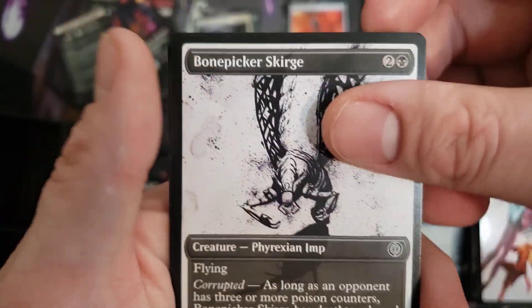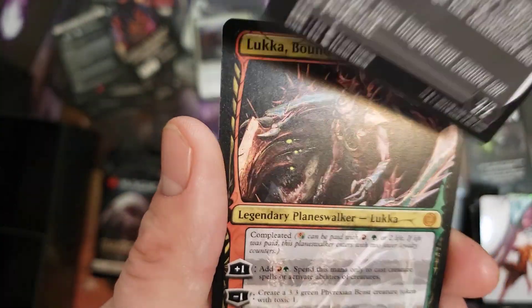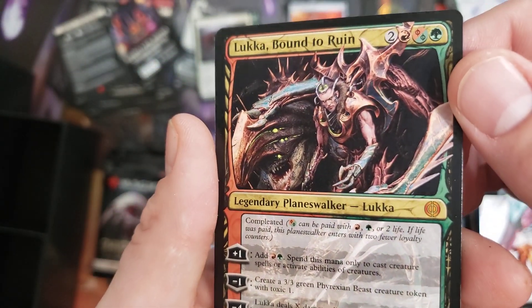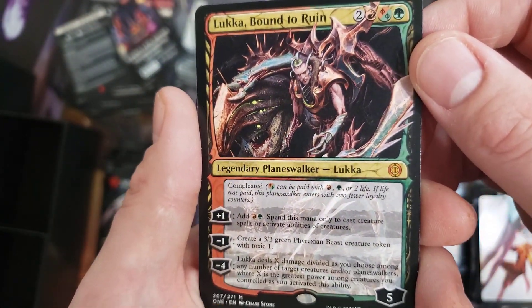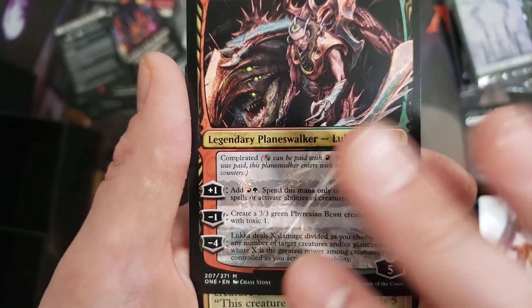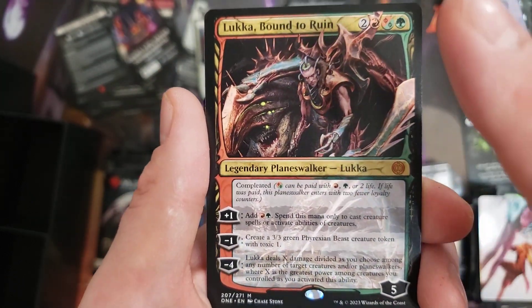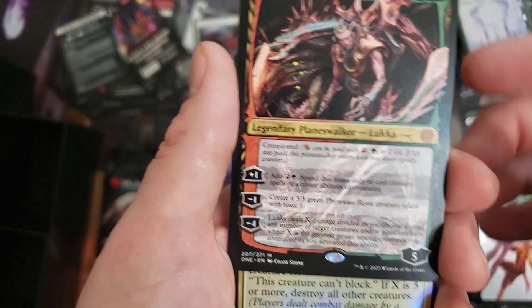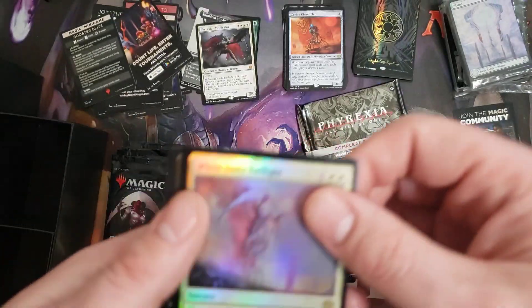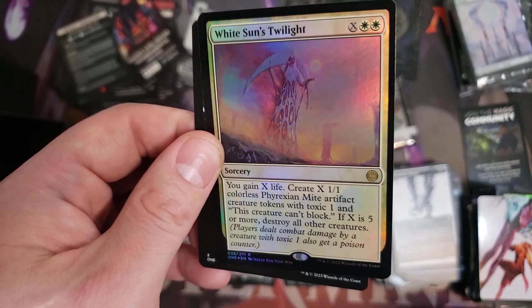We got another Mythic! We have Luka, Bound to Ruin in his normal art frame. I think he's a decent Planeswalker — being able to add mana you can only spend on creatures, he still ramps, can create Beasts, and can deal damage. Definitely worth considering. And nice — we have a Foil version of the White Sun's Twilight, which I said is the best version of the Twilight cycle.